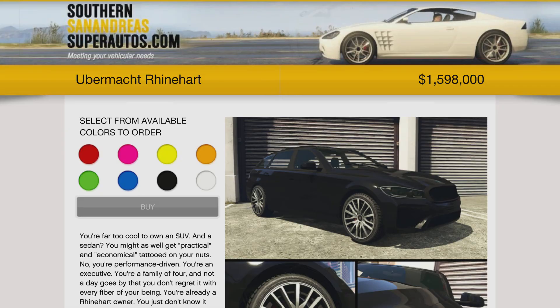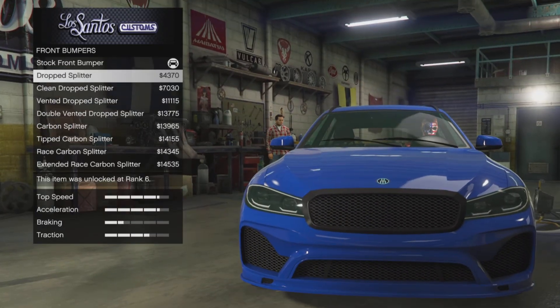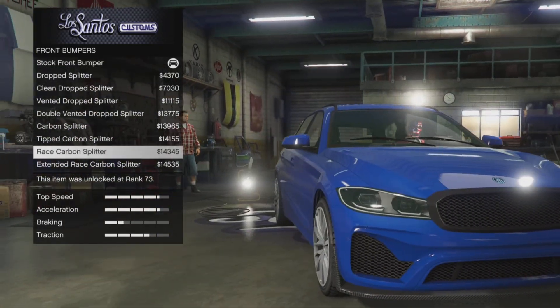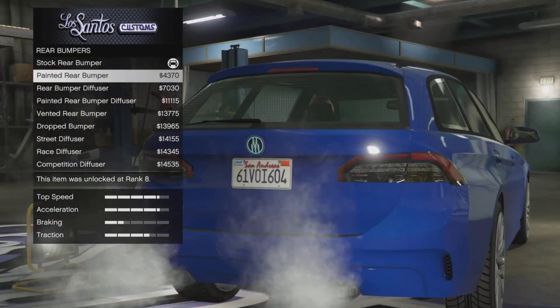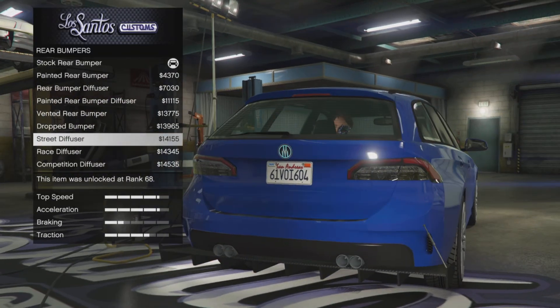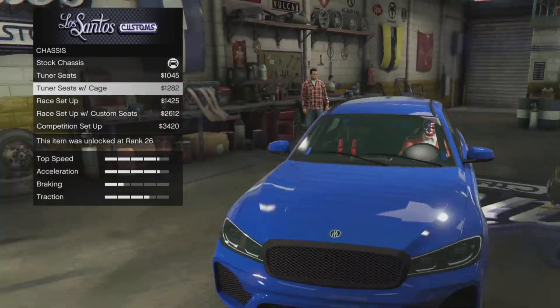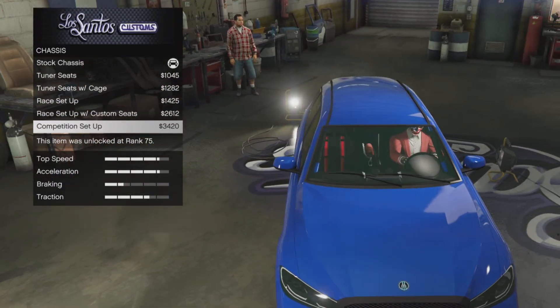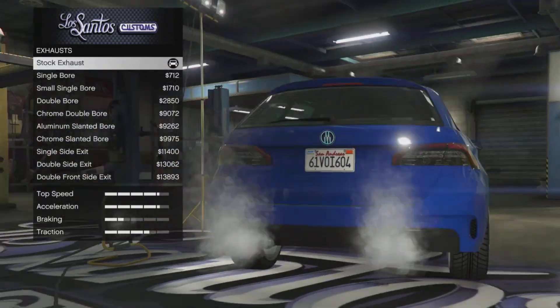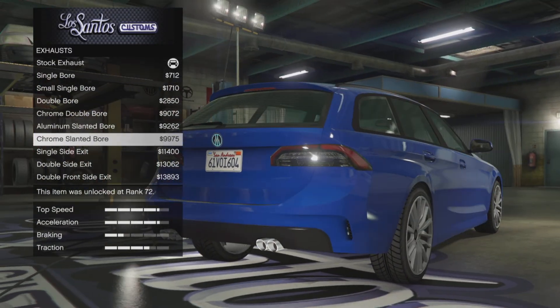You can find it in Southern San Andreas for $1,598,000. If a car is over a million bucks, it better have some good customization — and the Reinhardt does have some decent customization. It's okay, nothing crazy. It's one of those vehicles that probably looks better with a minimal look anyways. In my opinion, the Reinhardt is more of a parking lot, mall shopper kind of vehicle.